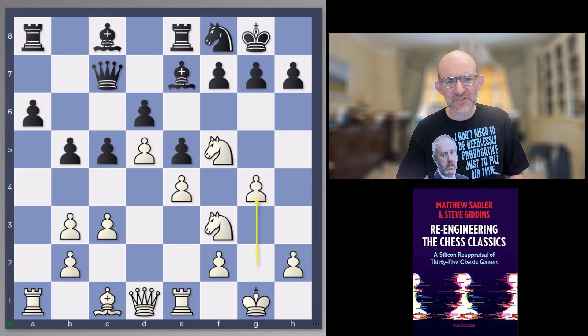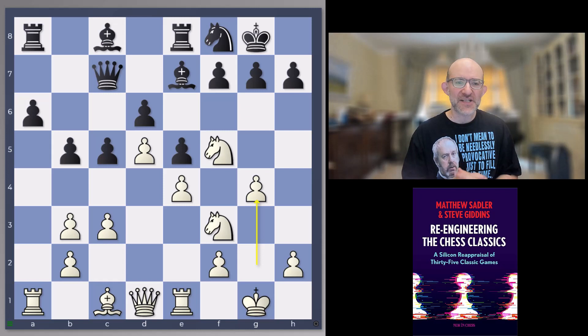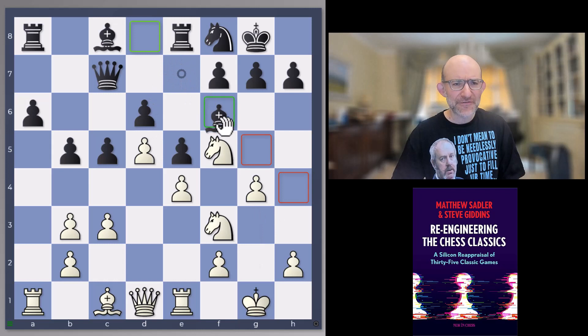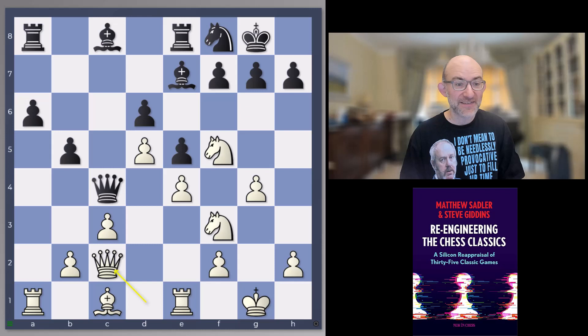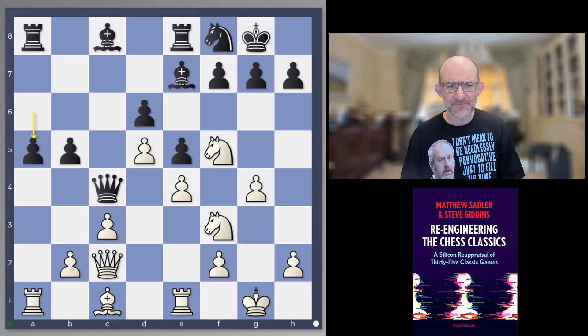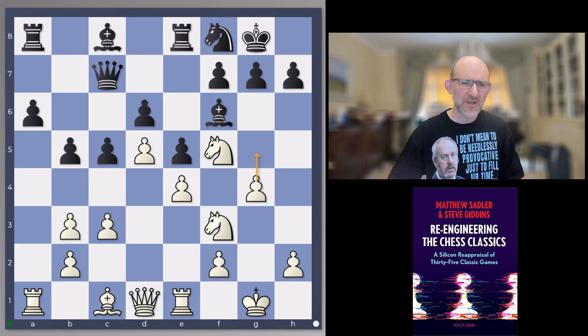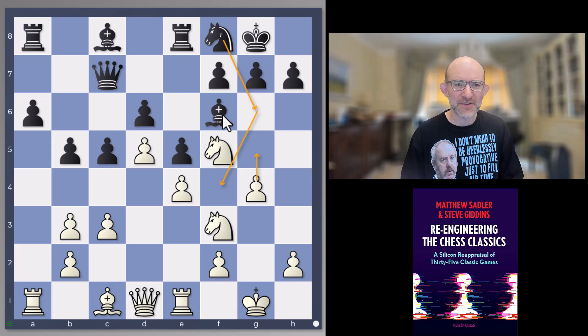Schlechter played a rather strange move — Bf6. It's true that in these blocked positions black can get away with more, but giving white the tempo with g5 coming anyway seems questionable. The engines were looking at c4 as a counterplay option: if b4, then a5; if bxc4, then Qxc4 and a5 — queenside counterplay again. Maybe Schlechter thought he'd play Ng6-f4 and put the bishop on the long diagonal, but it seems a bit early. Janowski then played the interesting move c4, simply closing the queenside to give himself time to attack on the kingside where black can do nothing.